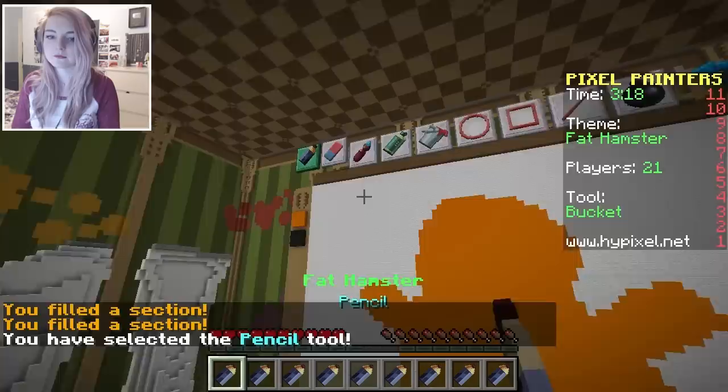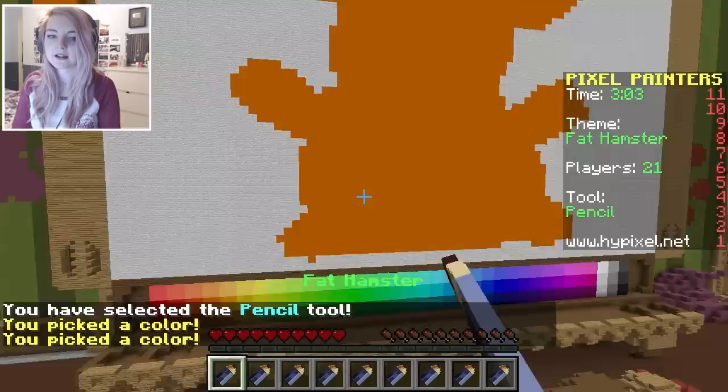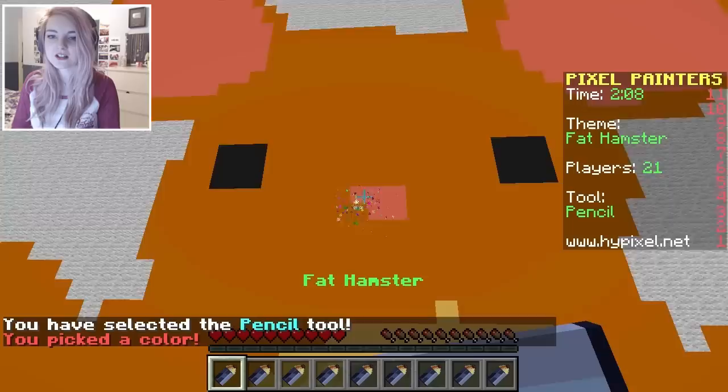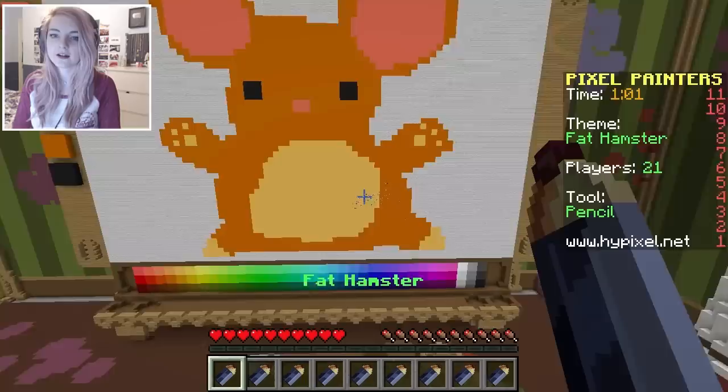He needs some ears — big ears, because hamsters have quite sizable ears. And now I want him to have like a nice coloured belly. Maybe the centre of his belly will be this colour. Let's give him some cute little pink ears, here we go. And then he needs some eyes, of course — one eye, two eye. And then we will give him a little nose. We should use this colour for the nose. Cute! We need more of this colour. Paws! That would be cute. Let's give him some paws on this side as well. Yay! He's cute! He's pretty chubby.